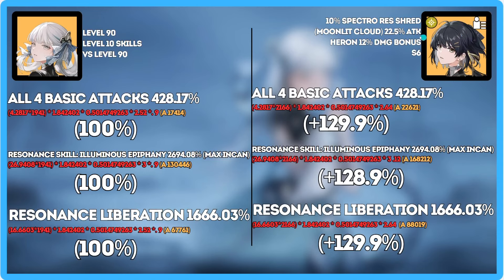First up is Spectro Rover. Spectro Rover is going to reduce enemies' spectral resistance by 10, give us 22.5% attack, and 12% damage bonus from the Heron — the 4-cost bird — that you're going to slap on her. This is going to be a roughly 30% damage increase globally, meaning it's going to affect everything: her basic attacks, her skill, ultimate, heavy attack, even your echo.